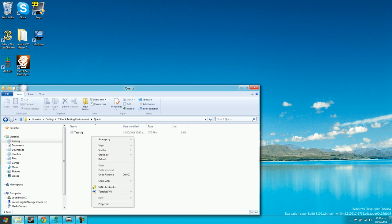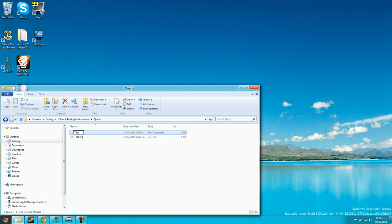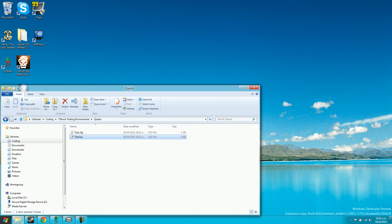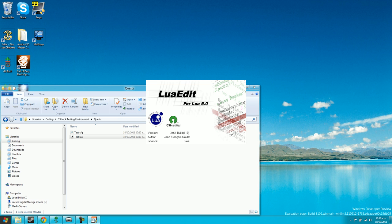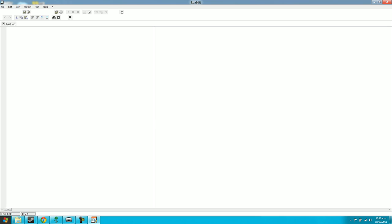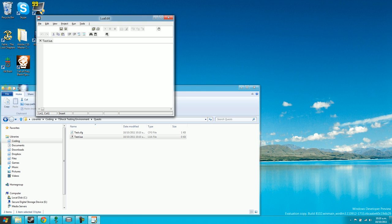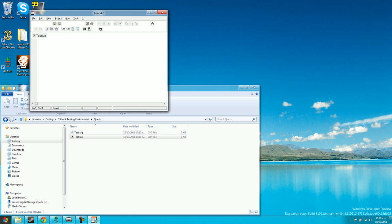Now create another new text document, but this time call it test.lure. Click yes again and it will become a lure file. When I open it, I'm using a lure editing program, but you can use Notepad if you want — I just like it for the syntax highlighting. So now we've got all our files set up in the quest folder.